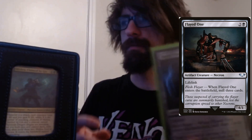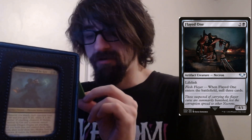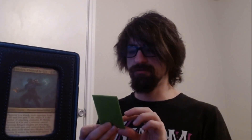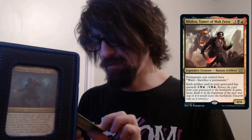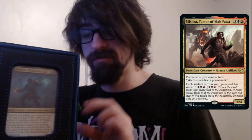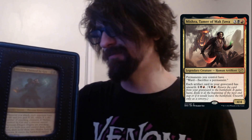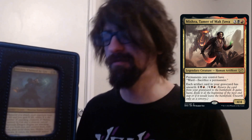Flightstrike — one lifelink, three cost one black two colorless, has flash. Whenever Flightstrike enters the battlefield, mill three cards. Just more milling if you need to. We also have Mishra, Tamer of Mak Fawa — five cost, three colorless one red one black. Permanents you control have unearth, and each artifact card in your graveyard has unearth. Really helpful if you want to bring back permanents from your graveyard. Lots of pressure, and having unearth on everything is really nice.